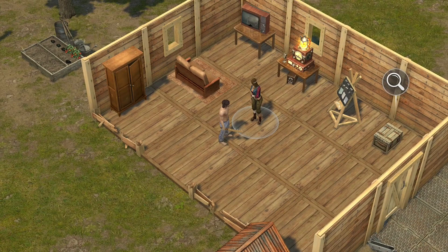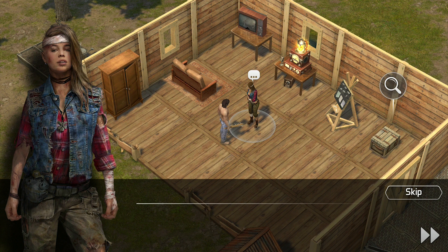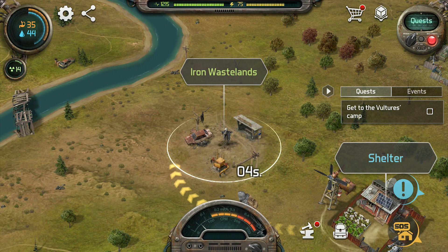Now that you understand the different types of locations and the five different tiers of progression, we can get into our walkthrough. When you first arrive, Riveter will start giving you a bunch of quests. Go ahead and do the first 15 of these quests because they are designed to help you understand the game. But after you unlock the vultures camp quest, it is best to slow down the storyline and take a few trips to the resource zone.